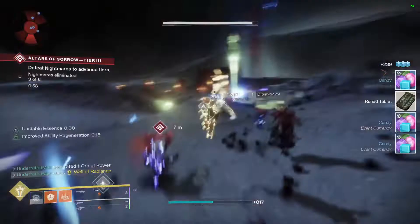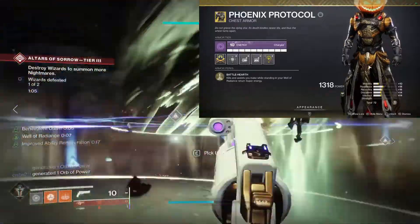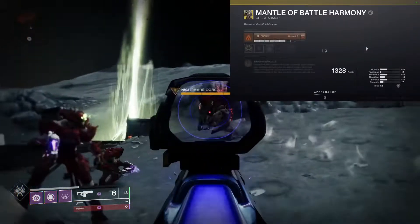Now to the chest pieces — we have the Phoenix Protocol. Kills and assists while you stand in your Well of Radiance grant you super energy, up to half of it back. Due to the timer, if you continue to get kills and pick up Orbs of Light, you should roughly get about 80% back at the highest. That's a lot better than needing the full 100.